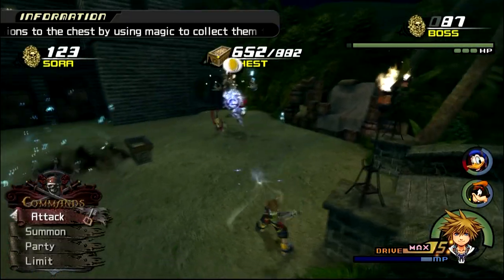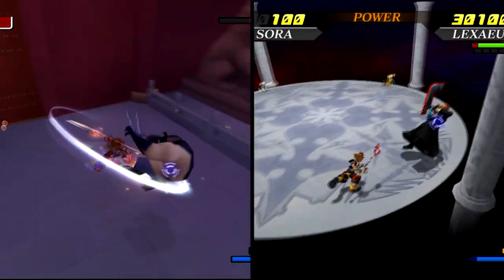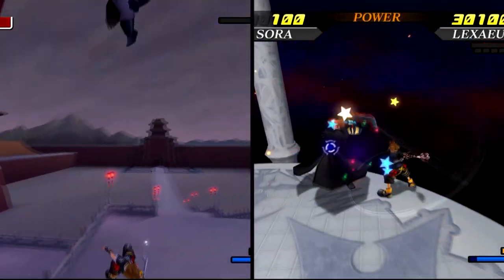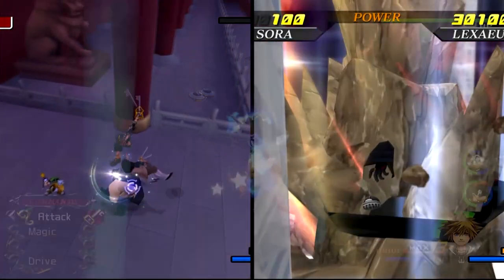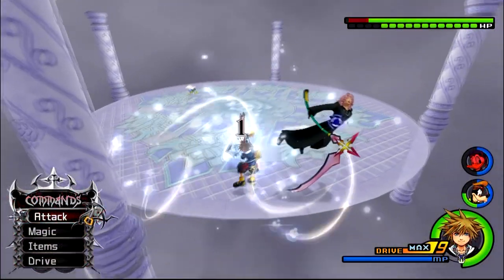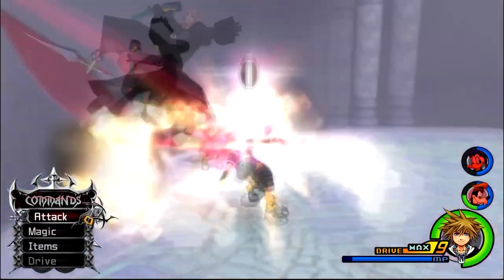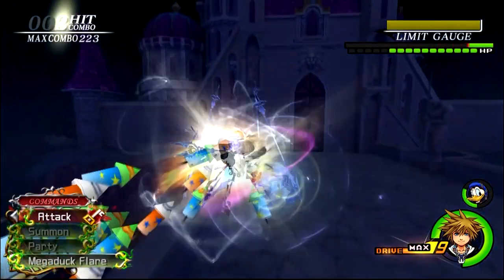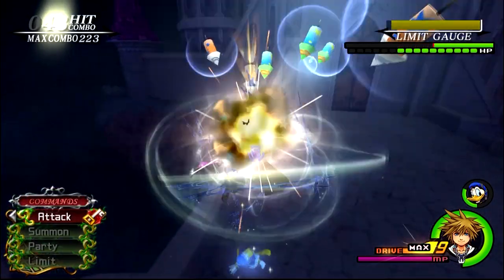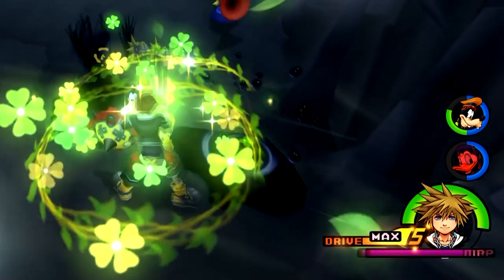Kingdom Hearts 2 has some great bosses. From Shen Yu to all the data bosses, most of them have one thing in common: they don't let you just wail on them forever until they're dead. Some of them teleport, some of them retaliate, some of them teleport and then retaliate. Whether you've noticed or not, this forces you to come up with a strategy aside from just doing damage, especially in higher difficulties where tanking hits and relying on cure becomes less and less sustainable.